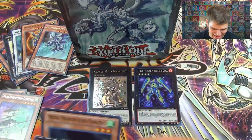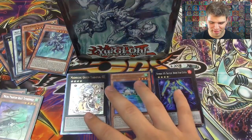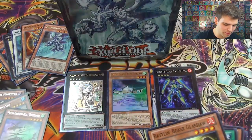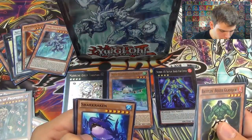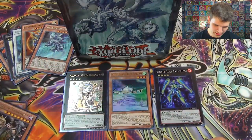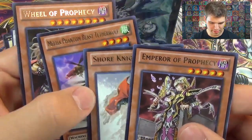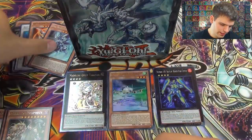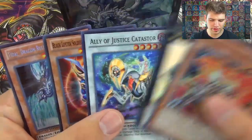3 foils out of 4 packs — an Ultimate, an Ultra, and a Super. That is crazy! We also pulled Emperor of Prophecy and Wheel of Prophecy from the packs. For the rares: Emperor of Prophecy, Wheel of Prophecy, Shore Knight, and Mecha Phantom Beast Harrliard. And our foils from the tin: Tidal, Envoy, Catastor, Gustav Max, and Brother of the Firefist Bear.